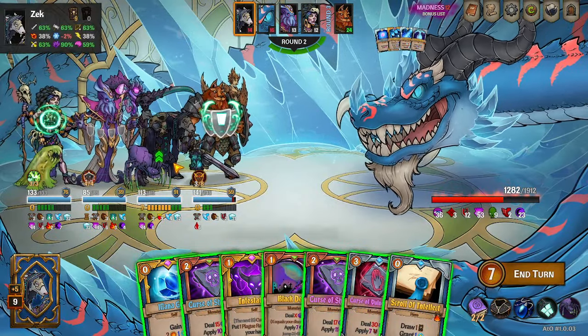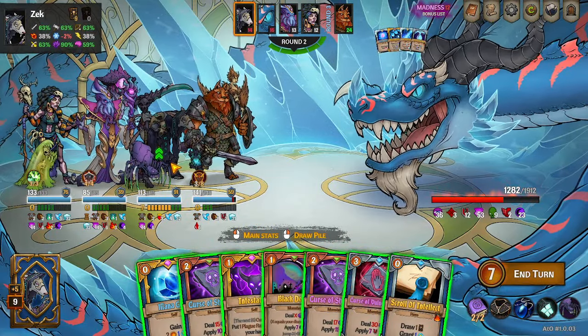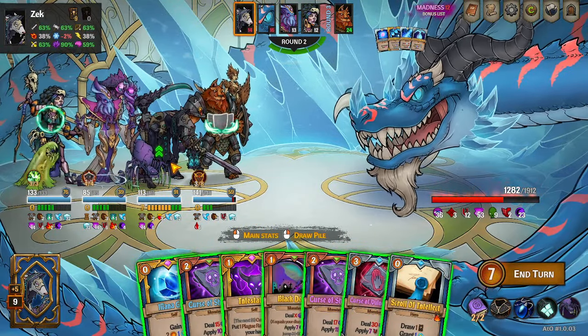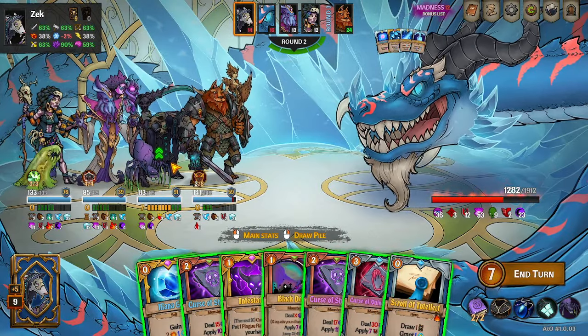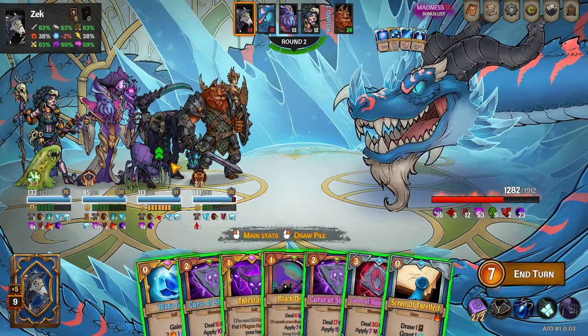Welcome to Deck Tech. Today we're looking at Zek the Ratman. You know what he does? You can guess that movie quote — bonus points to you. He does curses, he does dark. He is a very powerful little mage here.